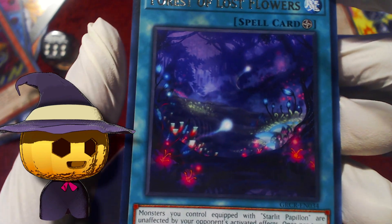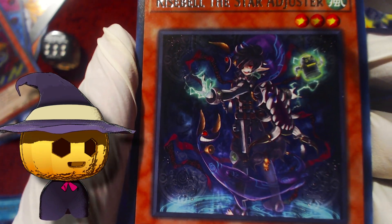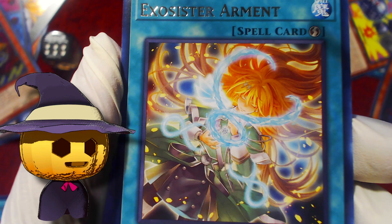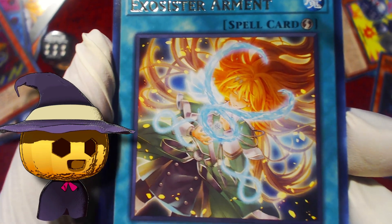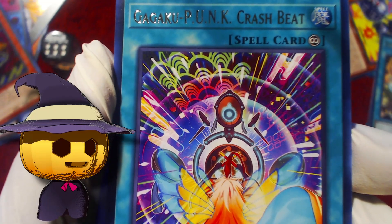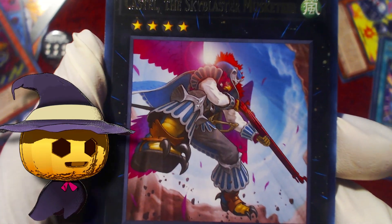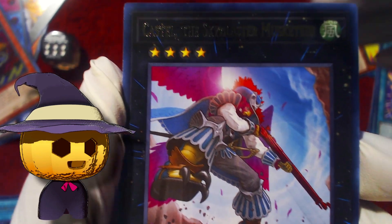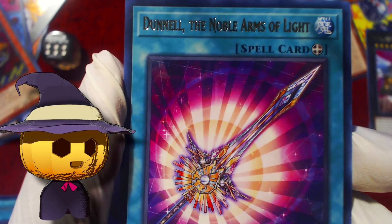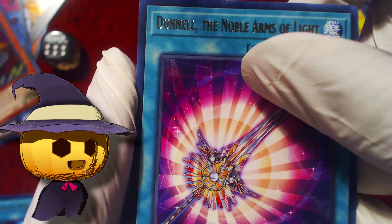Forest of Lost Flowers — I don't know if we have more than a playset now. Respell the Star Adjuster, Exosister Armament — definitely have a playset. Crash Beat, Castell — definitely have a playset of this dude. And Dunnel — we have a playset of this for sure now.